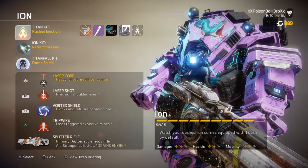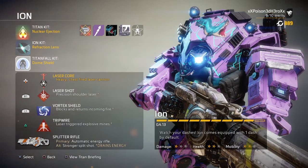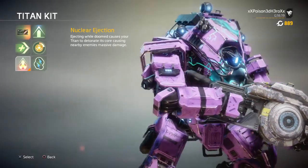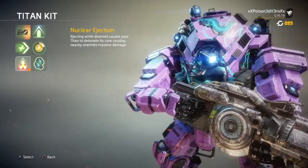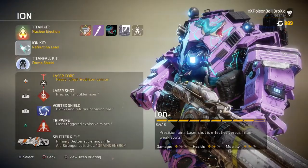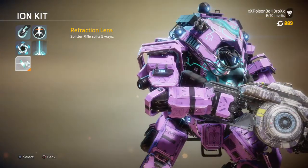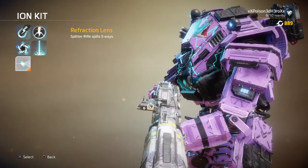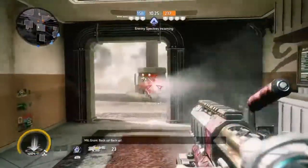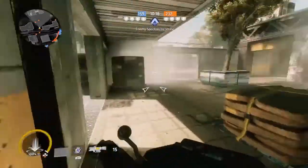Your primary will be the Sidewinder, or SMR for short. This weapon is the main primary used by the Grenadier pilot in Titanfall Assault to take out both large groups of grunts and pilots. It's not a bad weapon but I advise you to play around with it first before going head-to-head against other pilots. Your secondary will be the P2016 — it's very flexible for whatever playstyle you have and can take out full-health pilots within four to five shots.